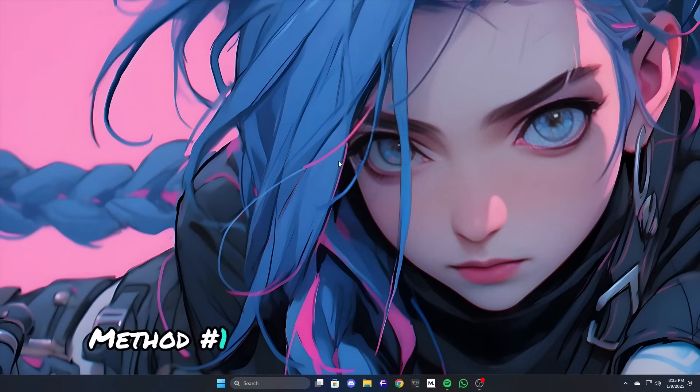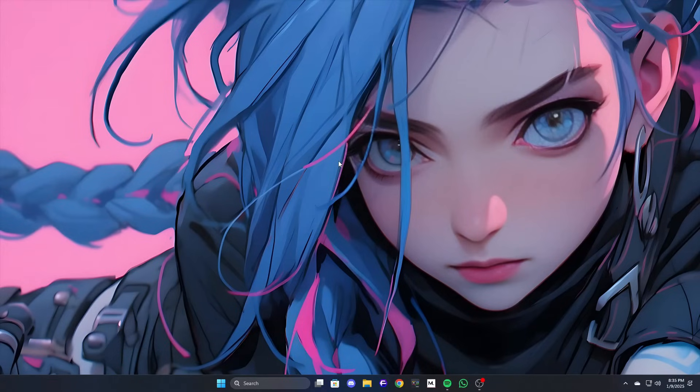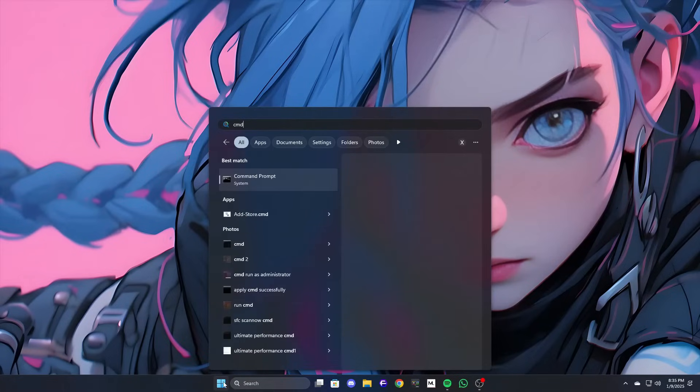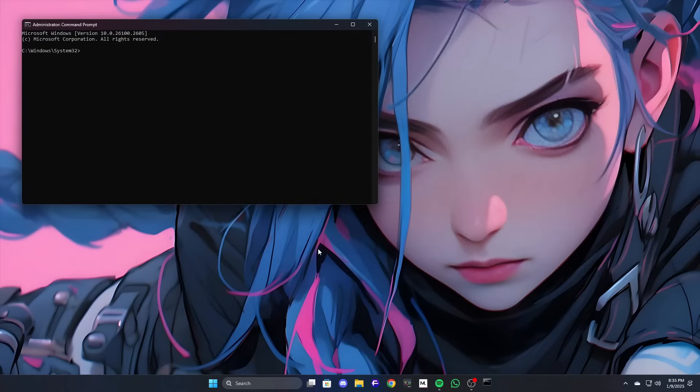Method 1: Renew IP addresses and DNS. For this, we'll use Command Prompt to refresh your internet settings. Press the Windows key, type CMD, and right-click on Command Prompt to select Run as Administrator.